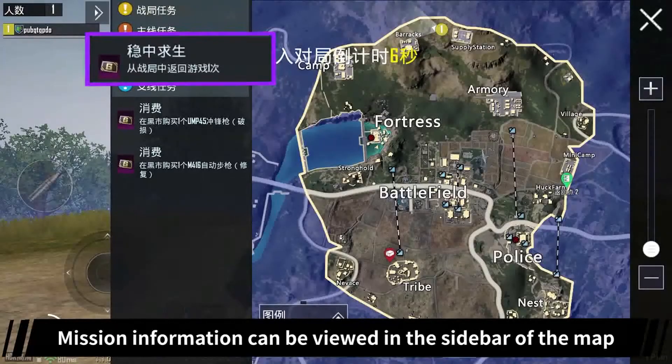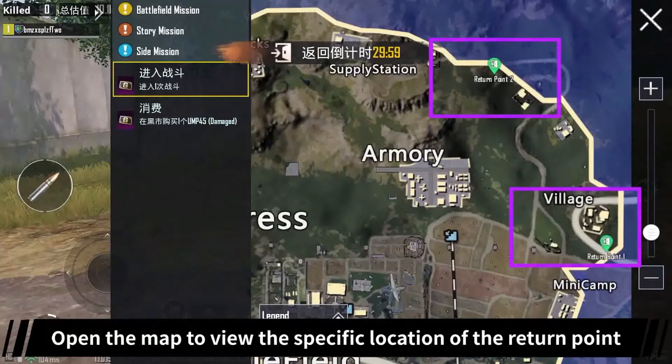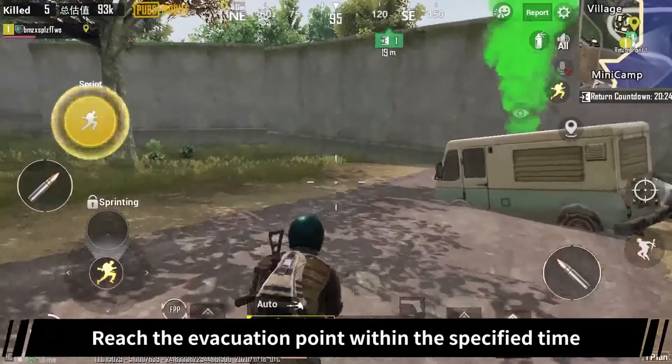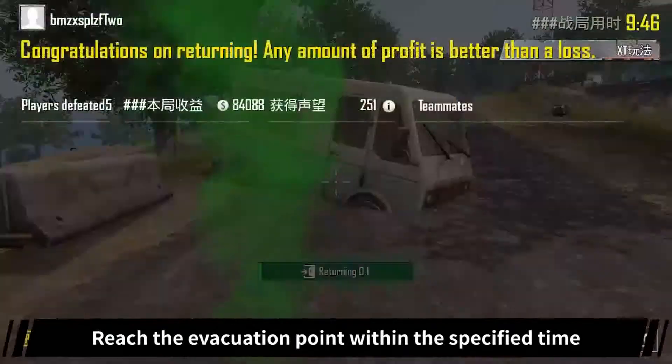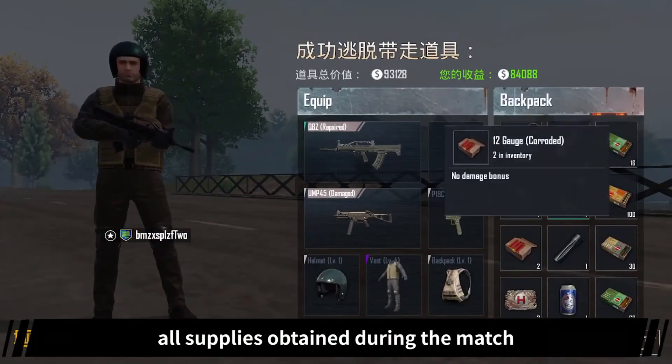Mission information can be viewed in the sidebar of the map. Open the map to view the specific location of the return point. Reach the return point within the specified time and leave successfully to evacuate with all the supplies obtained during the match.